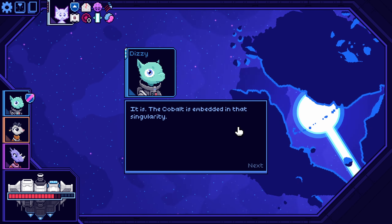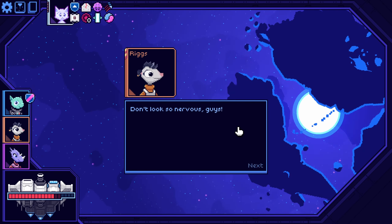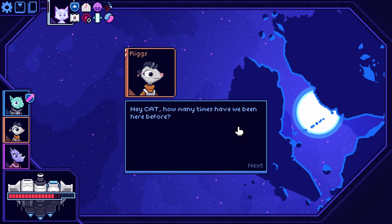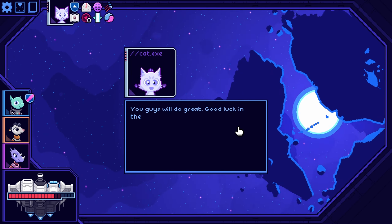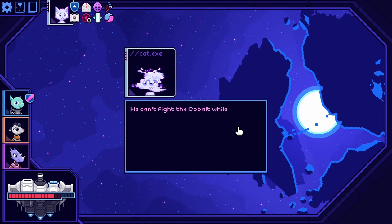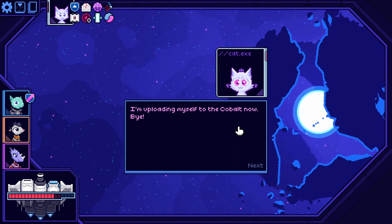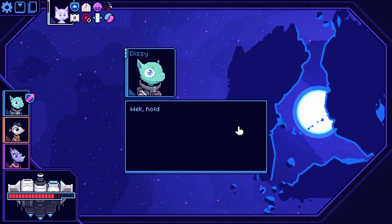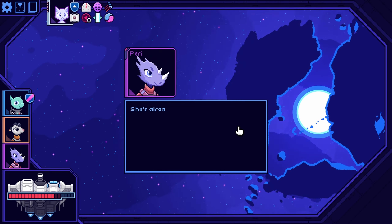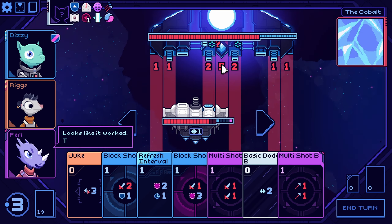This is our final waypoint? It is — the cobalt is embedded in that singularity. Are we ready? Don't look so nervous, guys. Hey cat, how many times have we been here before? Zero. Oh guys, we'll do great. Good luck in there. What do you mean? We can't fight the cobalt while it's inside that singularity — someone needs to bring it out. I'm uploading myself to the cobalt now. Bye. Well hold on — there's probably some other way to accomplish that. She's already gone.